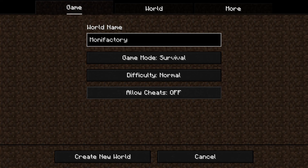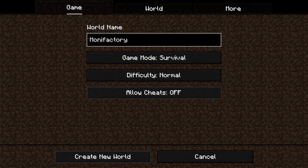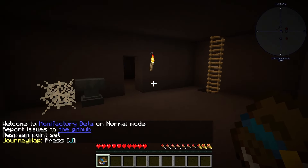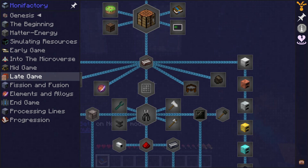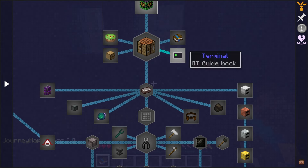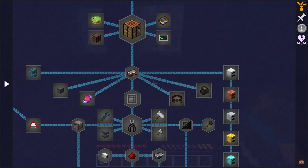Hello everyone, today we're going to play Monofactory. Not to be confused with Gnomi Factory, Monofactory is a modern version of Gnomi Factory. As you can see, things are a bit different than normal Gnomi Factory — this pack is on version 1.20.1 and currently in early beta.